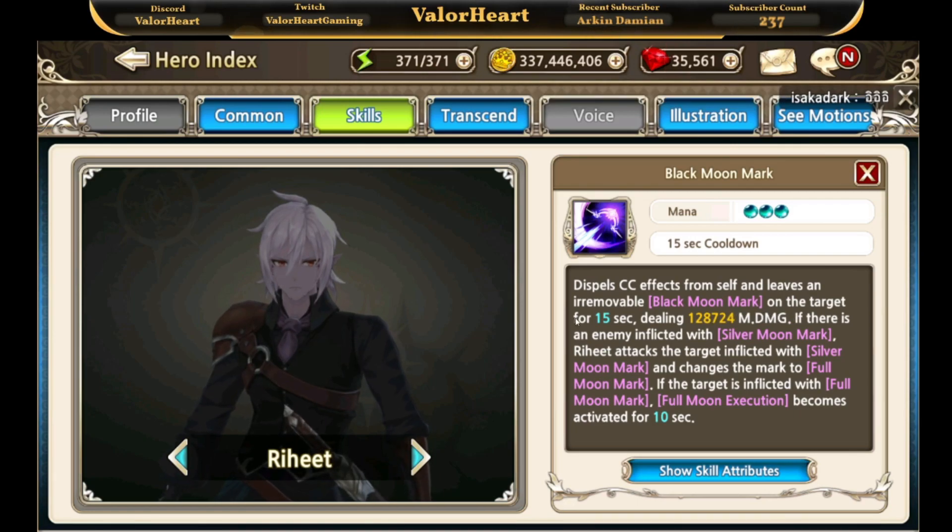When the silver moon and black moon marks are converted into the full moon mark, the full moon execution skill becomes available and is activated for 10 seconds. For example, if Raheet uses his second skill he inflicts the black moon mark, and if Repine is on your team and uses her second skill, she converts it to the full moon mark, making full moon execution available.